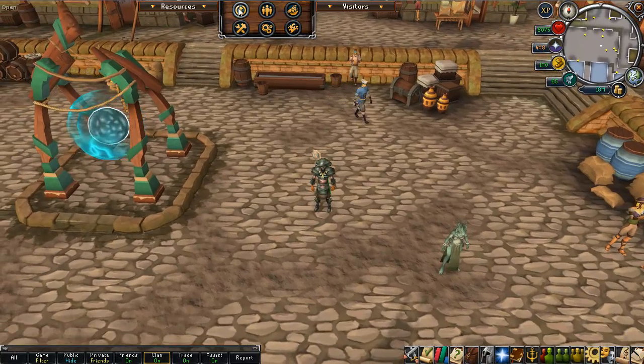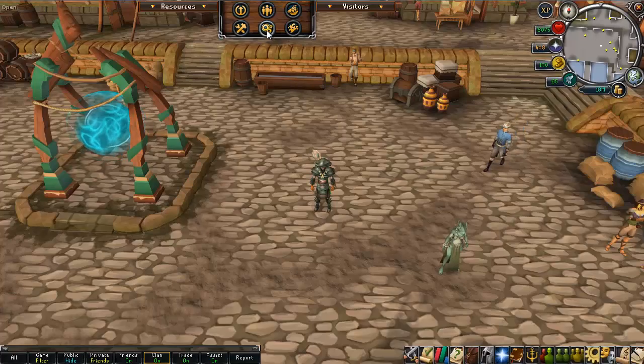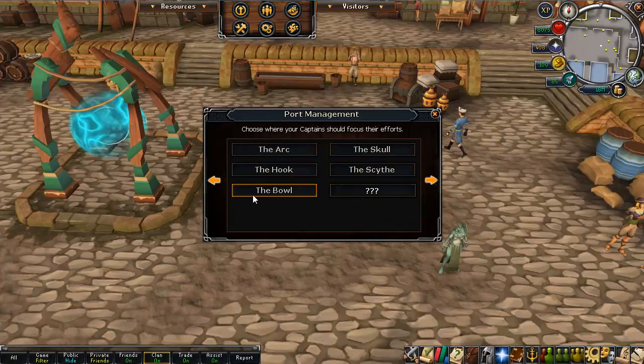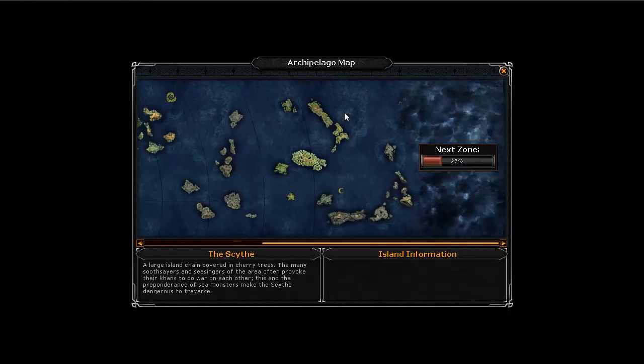Straight off, I have of course reached the 5th area which is known as the Bowl, in port management. I actually did that quite some time ago — I think it was around the end of last week, just before I had a lot of stuff to do — and I've got 27% into the next zone.